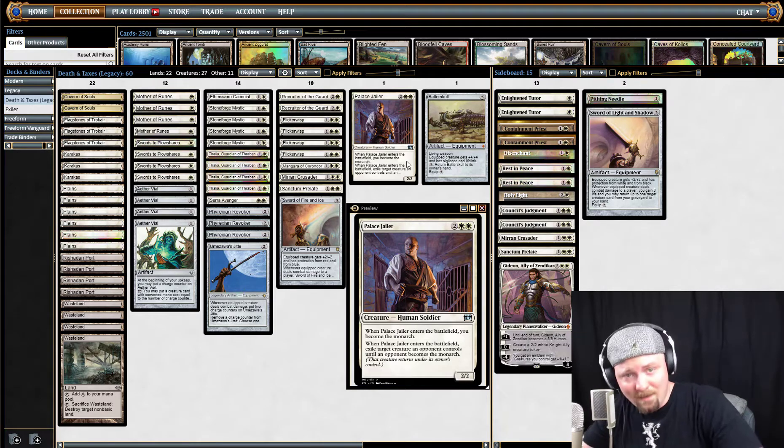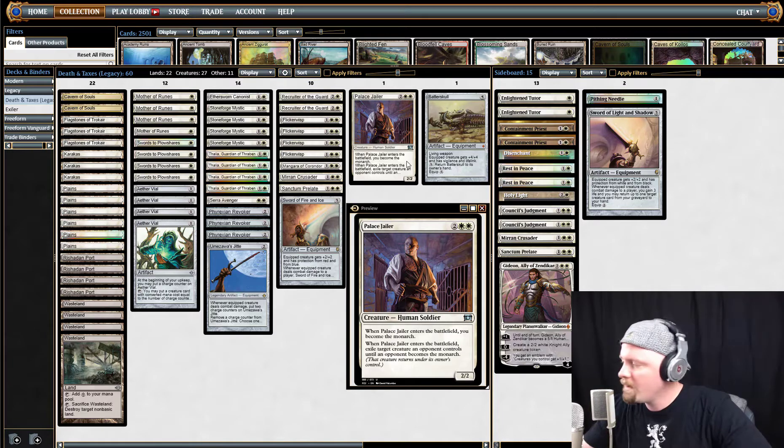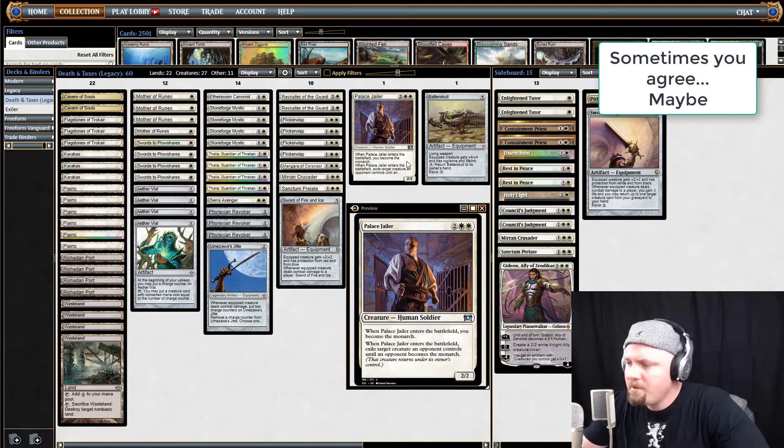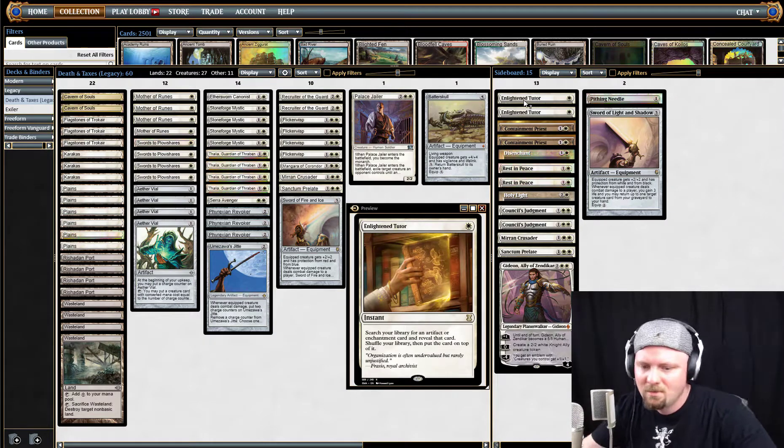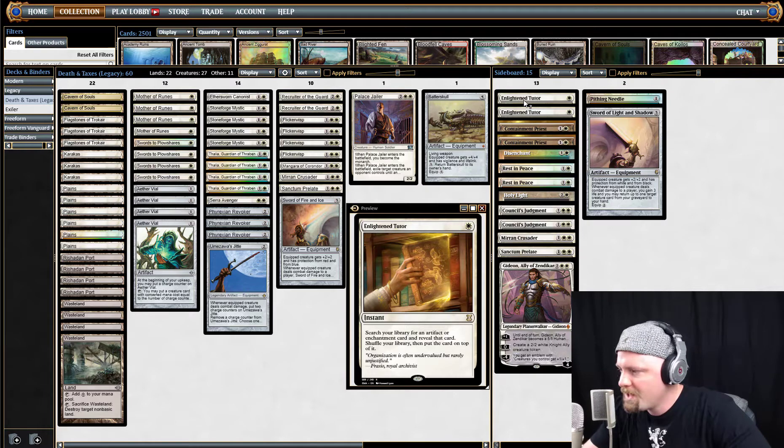Let's look at the sideboard. This is where most of the debate goes — everybody's going to debate about this, nobody's going to agree; it's whatever your experience is with it. Enlightened Tutor — you might look at it and think, well, I'm searching up for an artifact or enchantment but I'm revealing it and putting it on top of my deck, what's good about that? Well, doing it on your opponent's end step to get whatever you need to answer what they just did — that's why.